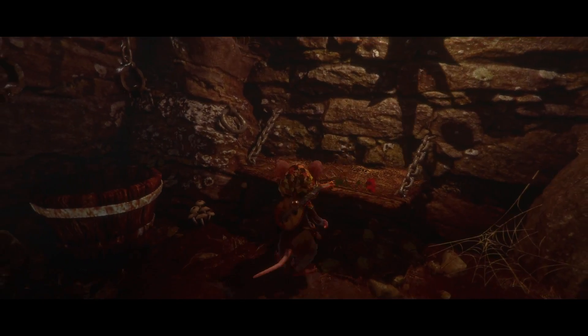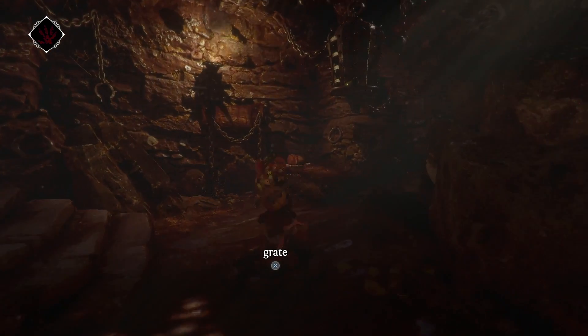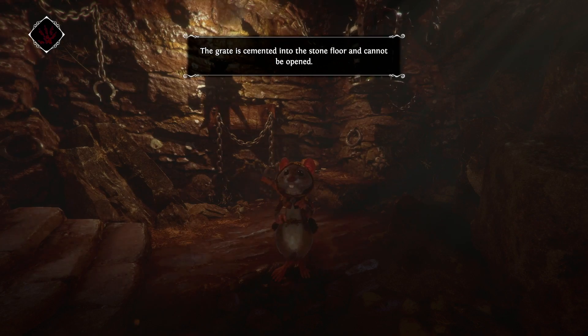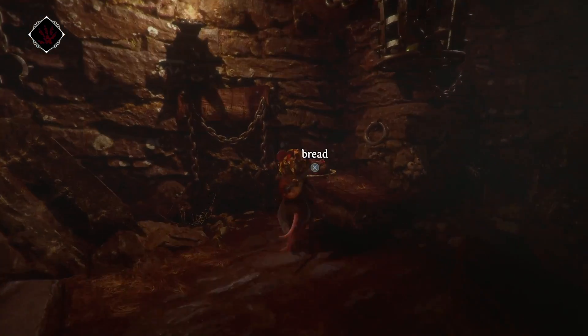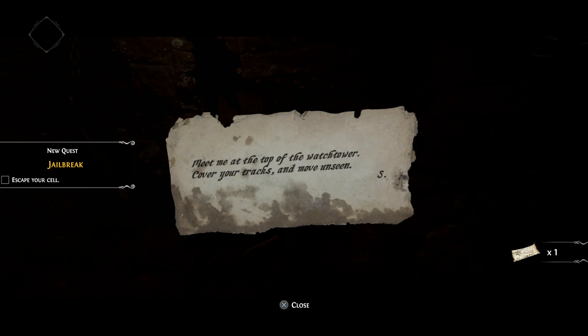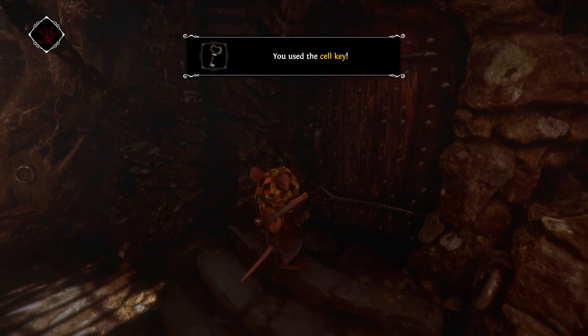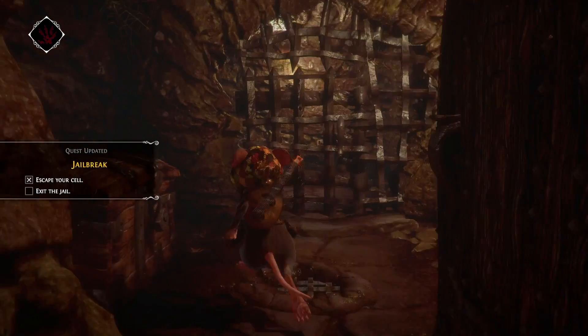You awaken in a dimly lit medieval-style prison with no recollection of the events that led you into this dire predicament. You are Tylo, an adorable minstrel mouse who exists in a world controlled by rats. You see a few items in your immediate vicinity — some food, supplies, and a note. You pick up the note and find a key underneath the aged paper. Someone, or something, has freed you from your cell. And so begins your journey.